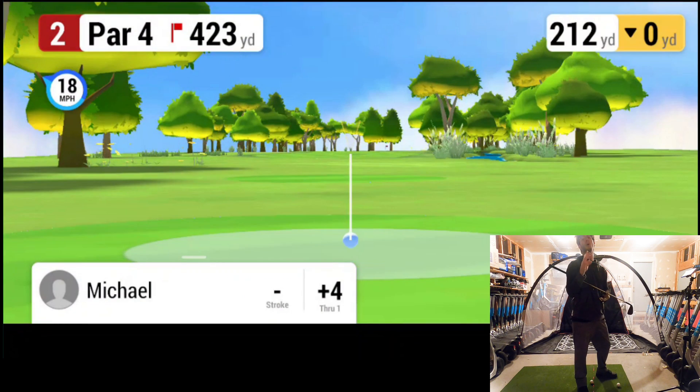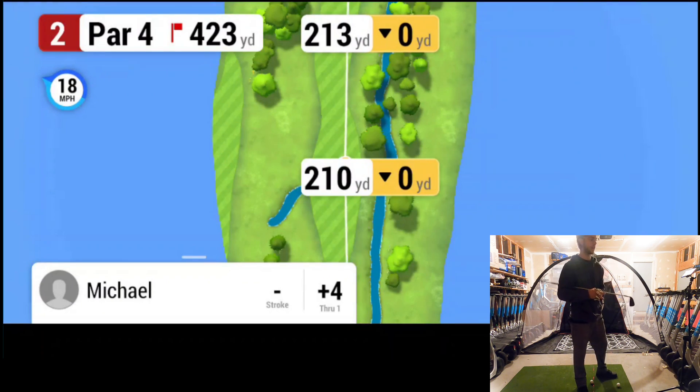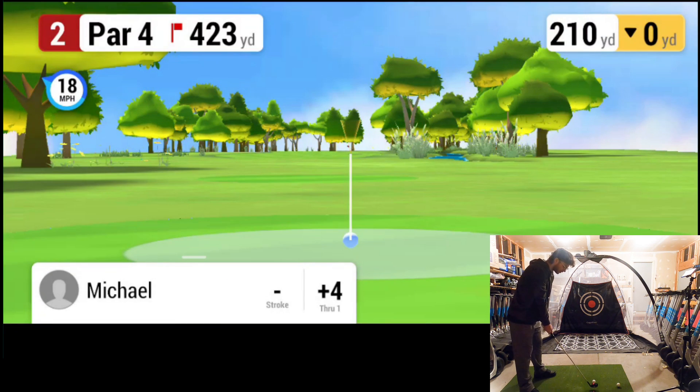Hole two is a par four, 423 yards. Again, can't use the driver, so we're going to use our trusty five iron to try to get down the fairway. The wind is blowing just behind us to the left, so we're going to aim accordingly. We're already four over par, which is not a good way to start the hole. Let's see if we can get that down a little bit.